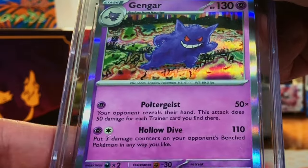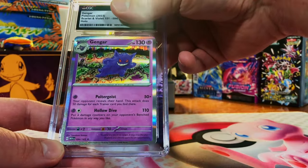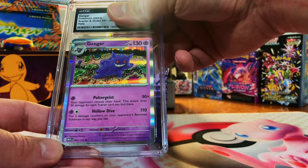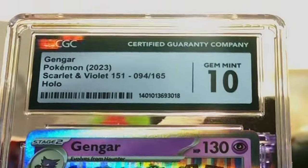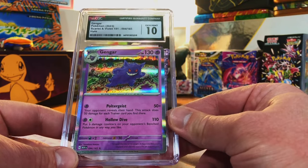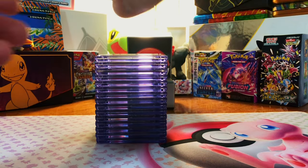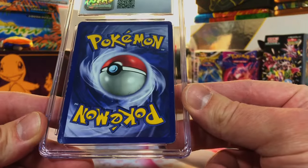Looks good, I don't see any problems. The Gengar Holo from 151 — everything looks good on the front. I'm going to guess another 10. Yes — Gem Mint 10 Gengar Holo from 151. Wow, I am just very pleasantly surprised at how well we're doing.